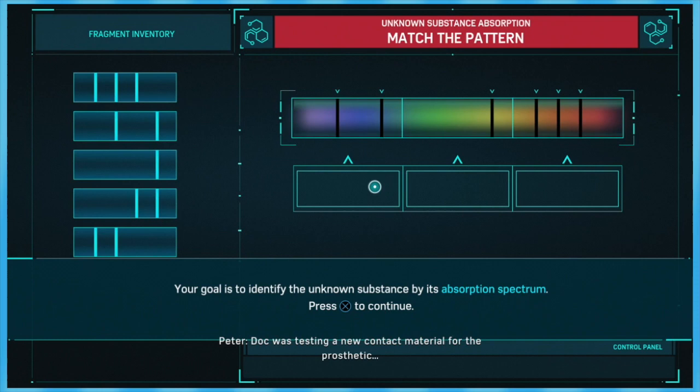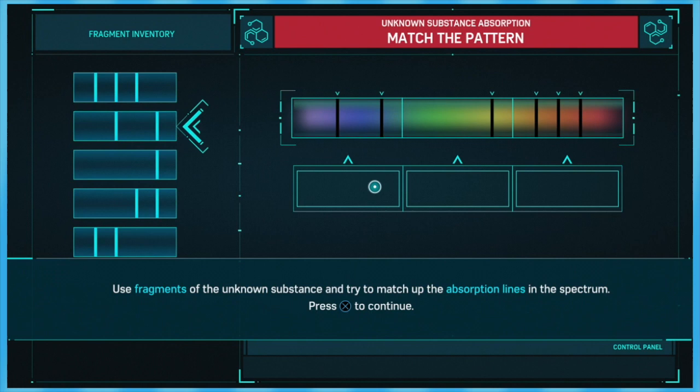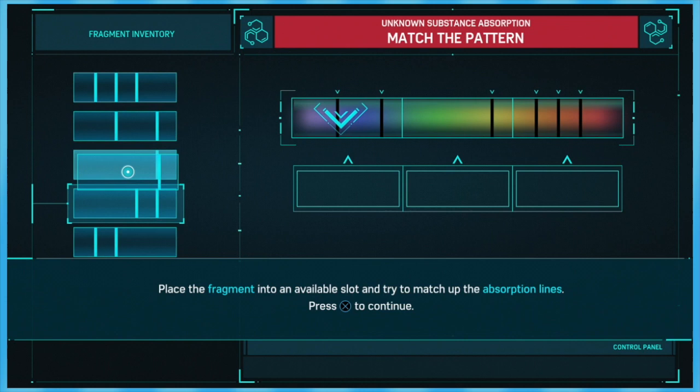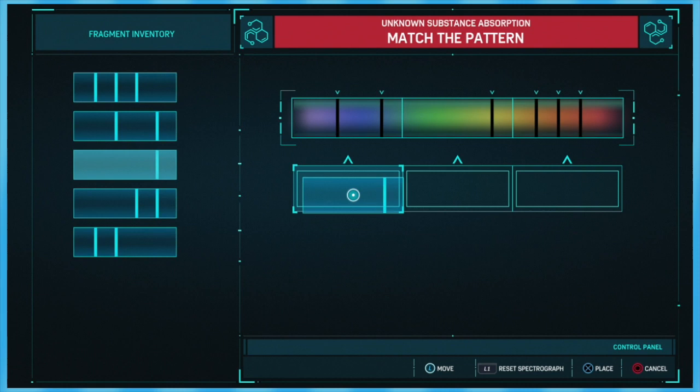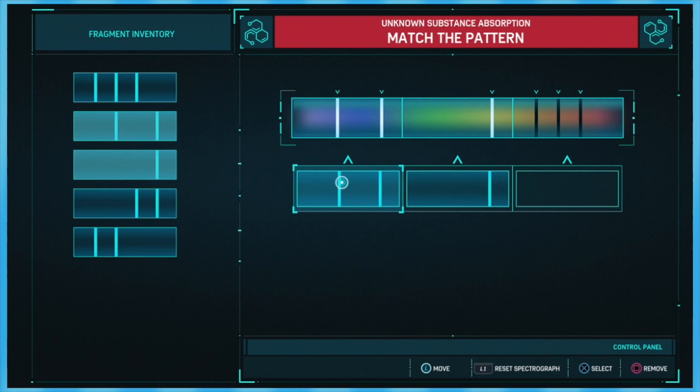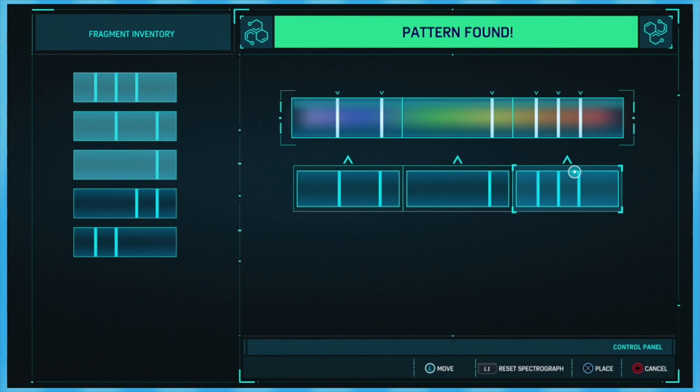Use L to move your cursor and press X to pick up a fragment. Place a fragment into an available slot. I'm trying to match up the lines. This is for little babies — actually wait, these lines look like they match. Wow, and then this one too. I can't imagine a high skill ceiling here. It's a hydropolymer composite — I don't care.